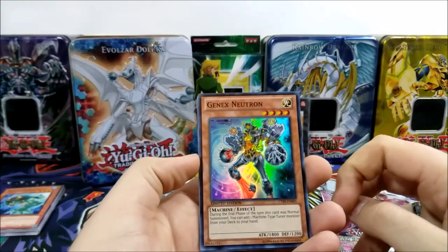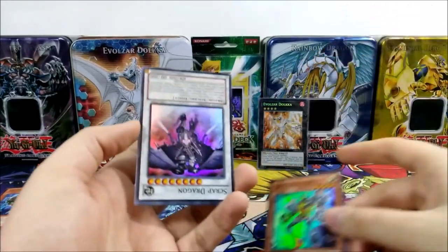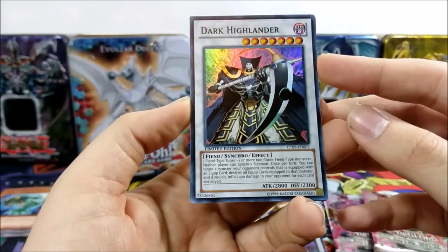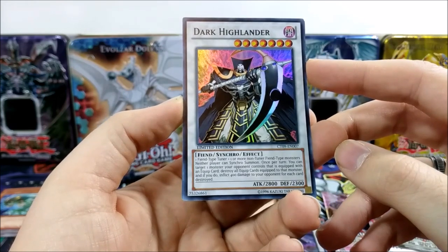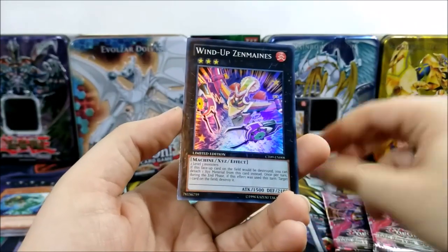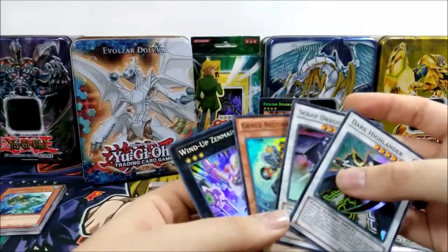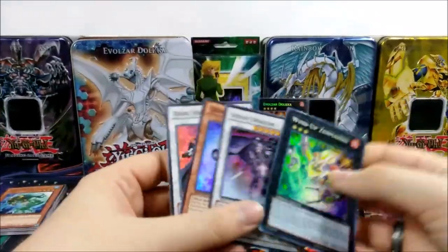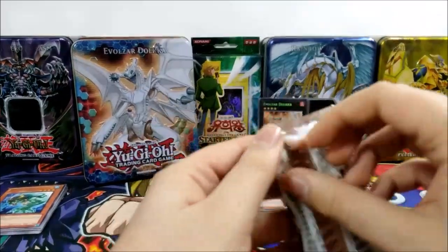For our other promos: we have Genex Neutron, which was played during the 5Ds era — I remember Genex being more relevant back then. We have Scrap Dragon, another 5Ds era card, very nice promo. We have Dark Highlander — one fiend-type tuner plus one or more non-fiend non-tuner monsters — the opponent can't synchro summon, and once per turn you can target one opponent's monster equipped with an equip card, destroy all cards equipped to it, and your opponent takes 400 for each. And finally we have Wind-Up Zenmaines — I think this was also a very good card back then. Not bad promos at all — Dolka was good, Zenmaines was good.